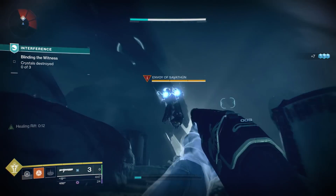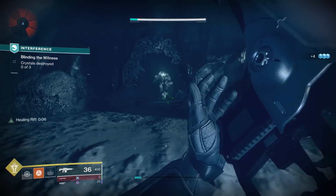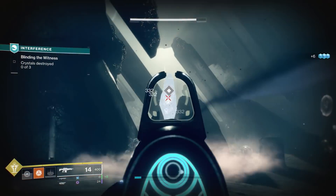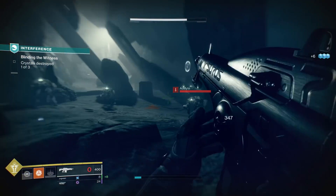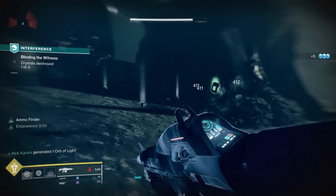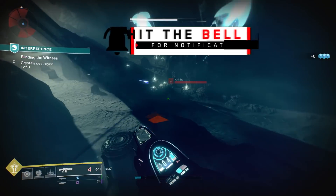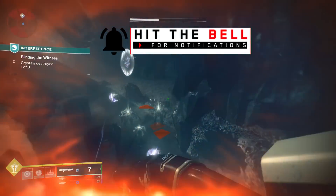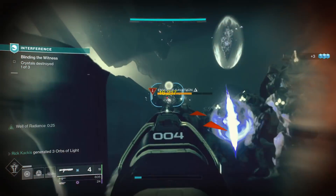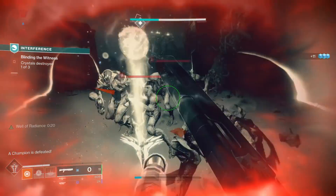Vorpal Weapon gives a straight 15% damage increase to bosses, vehicles, and majors — though the perk description should really say majors as well. Anything with a triangle in its name is considered a major, including the Hallowed Ogre we're going to shoot in the Tribute Hall. That is considered a major, it does trigger Vorpal Weapon, and you will see it popping up. So compared to all other slug shotguns, this one does straight 15% more damage when you are in a boss phase, for example. Let's run the numbers.